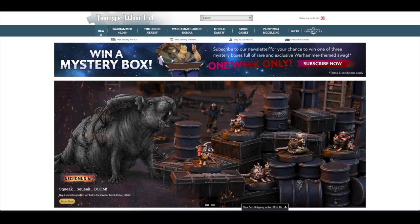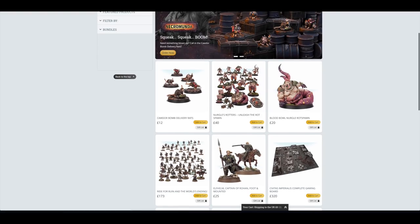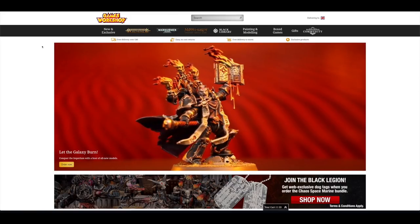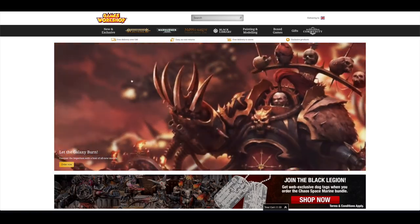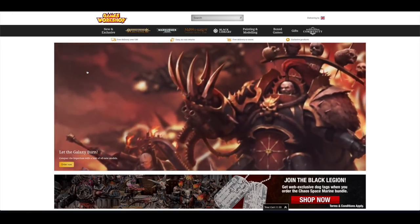Let's jump on over to Forge World where there is nothing to pre-order — you've still just got the Core Door Bomb delivery routes from last week, which is a bit of a shame. So we're going to shoot straight on over to Games Workshop, where there is an awful lot to pre-order. They're even showcasing models that aren't up for pre-order in this little video, which I think is a bit cheeky.